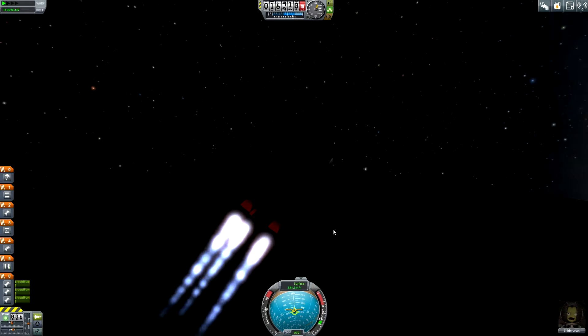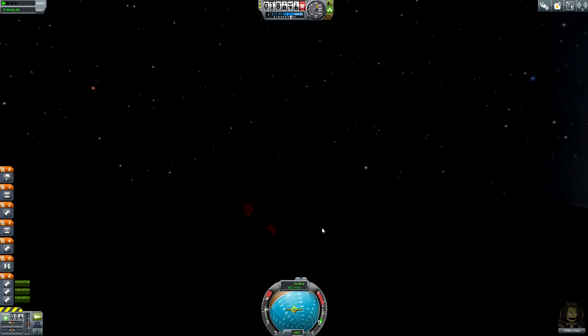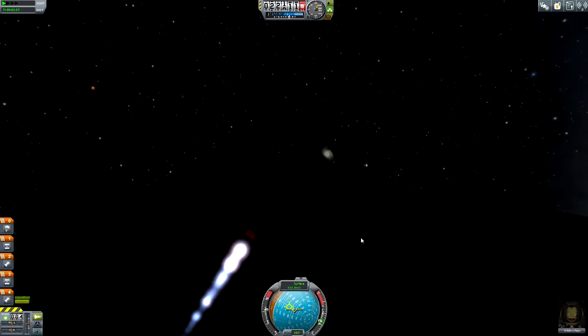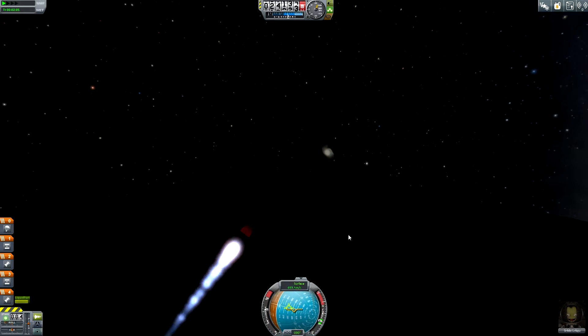Now I need to bring it a little bit more over towards north, just a little bit, so that I don't end up in a bad orbit. We have booster explosion and we have stage separation. Now we are continuing to ascend, and from this point on it's basically a typical rocket launch, except for the part that I have to fight all the time against the rotation.